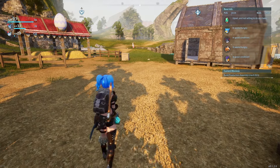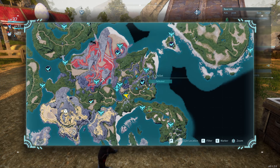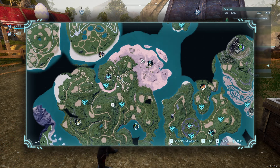Step two: you need to go and catch yourself a Chillet and a Quivern. Looking at the map, you can get Chillet pretty easily at level 11, and you can obtain Quivern at level 23 up here in the northwest.